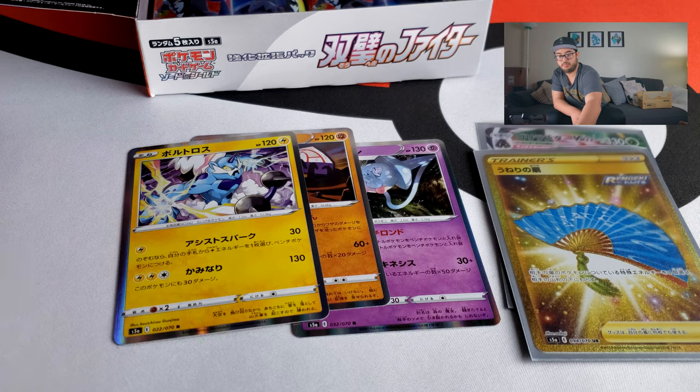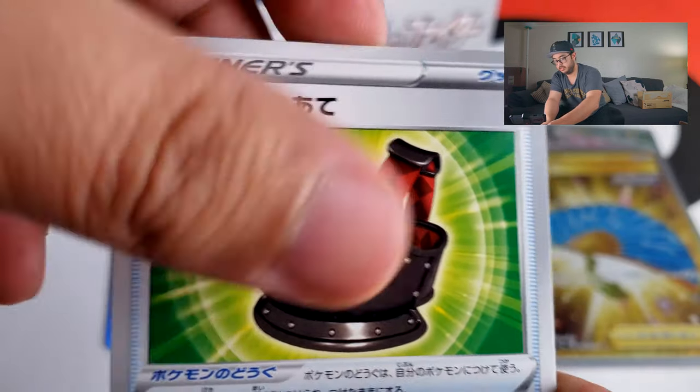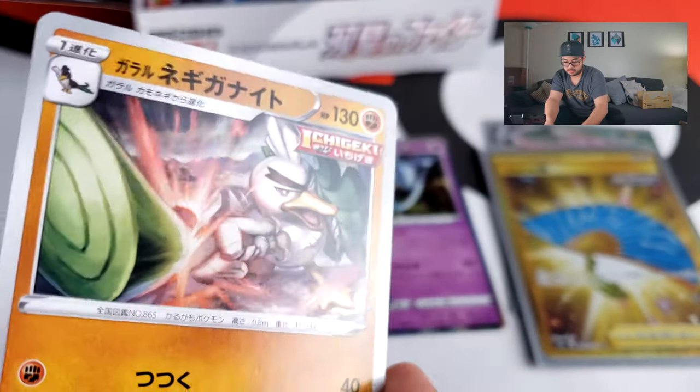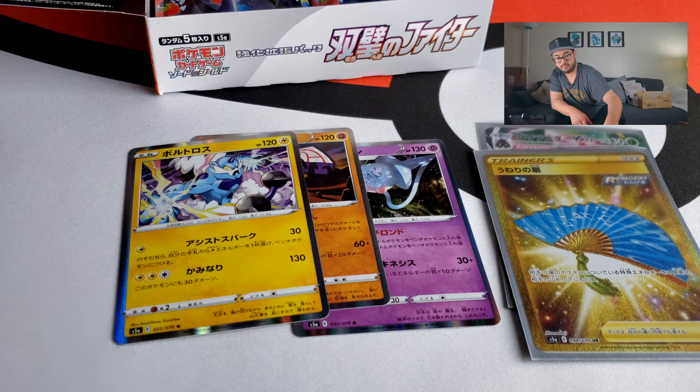That's my secret rare pull for this box. I'm not sure if I can still pull an alternate art, but I would love to pull an alternate art of Blaziken — that would be really nice. I feel like Blaziken and Slowbro are in there, and I hope the three Galarian birds are in there too. There's a Galarian Sirfetch'd — and that one is an Ichigeki Single Strike. Single Strike Sirfetch'd — I was not expecting that, and I'm pleasantly surprised.